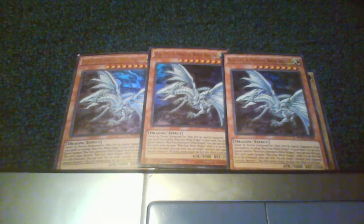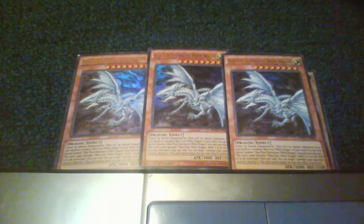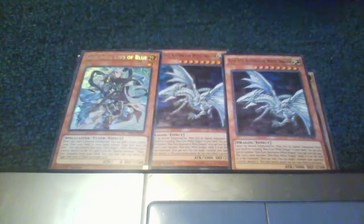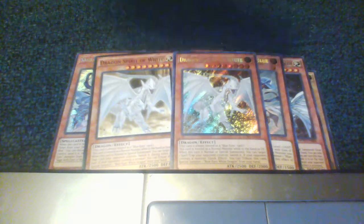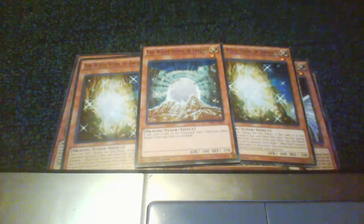Japan's getting a reprint of this in their Anniversary Pack, so hopefully that comes over to us somehow, whether it be in our next Battles of Legend pack or something. Continuing on, I run three Sage with Eyes of Blue, two Dragon Spirit of White, three White Stone of Ancients, one White Stone of Legend, one Master with Eyes of Blue, one King of D, and two Effect Veiler.